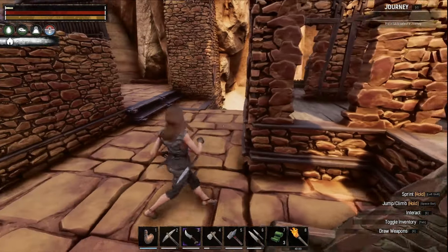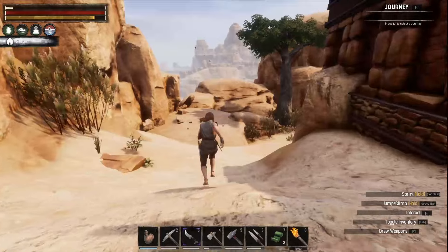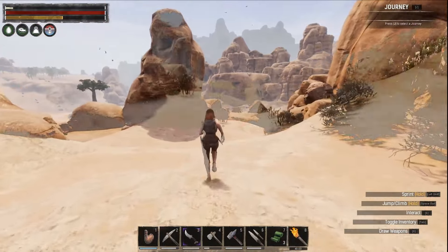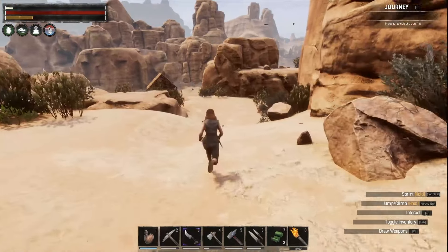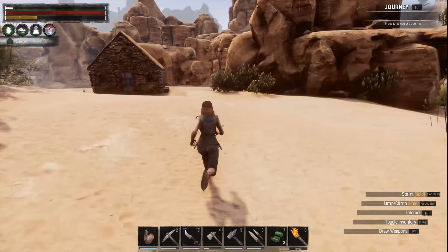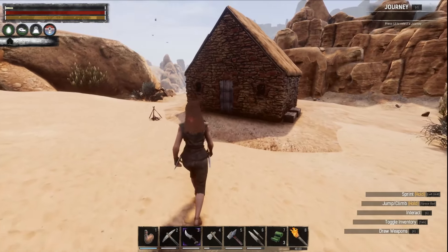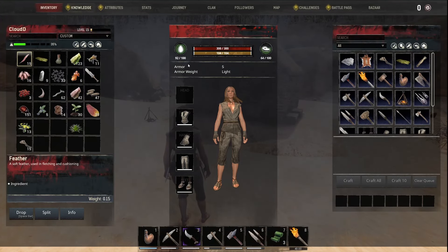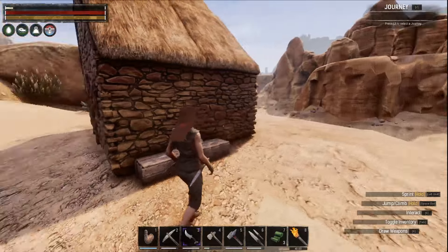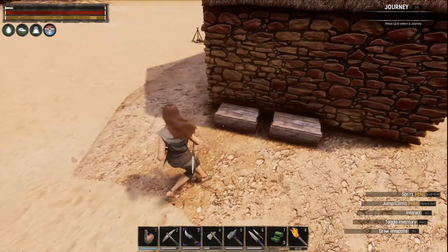We got our coal in here. Now we'll go down and grab this iron really fast. As you may have noticed, since the last video, I am now wearing daggers. I was made aware that daggers are really good in early game, so I just made a pair of stone daggers. I'm excited to go try them out — hopefully that helps us in early game.